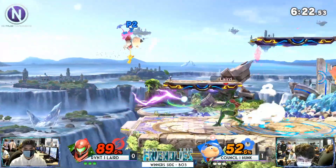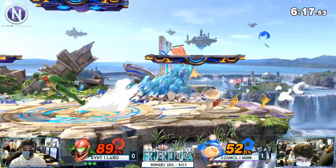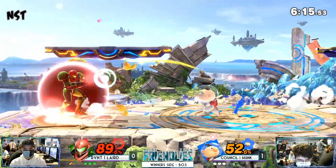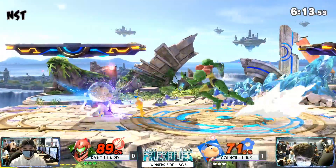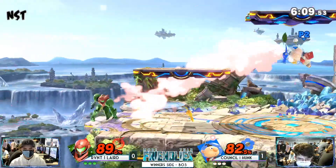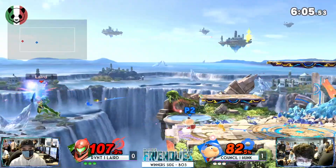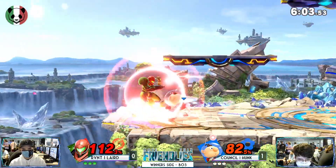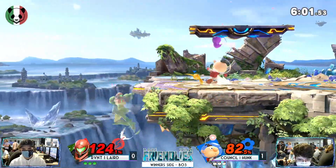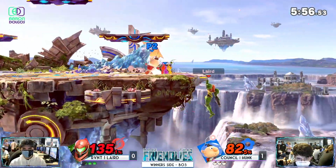Laird really is just not knowing what to do here — he's having a really hard time in neutral, trying to figure out what hit he can get in. But he's not lagging behind by too much, only about 10%. Samus is kind of heavy, and he's definitely chipping in some damage. But the pace is completely Hunk's — this is all in Hunk's favor right now. He's just playing super well — his advantage is really good right now.